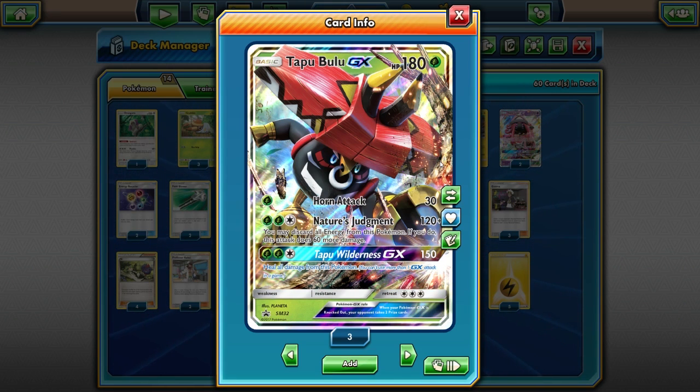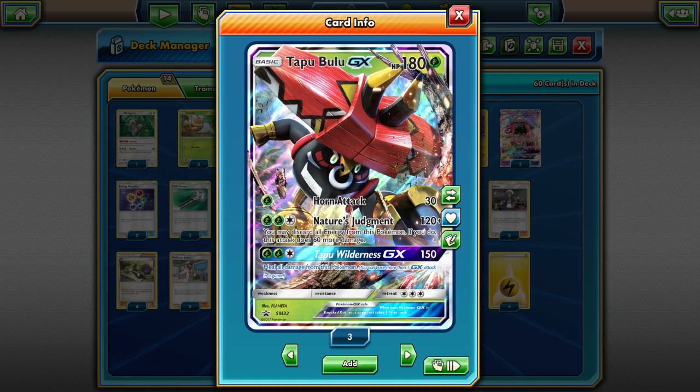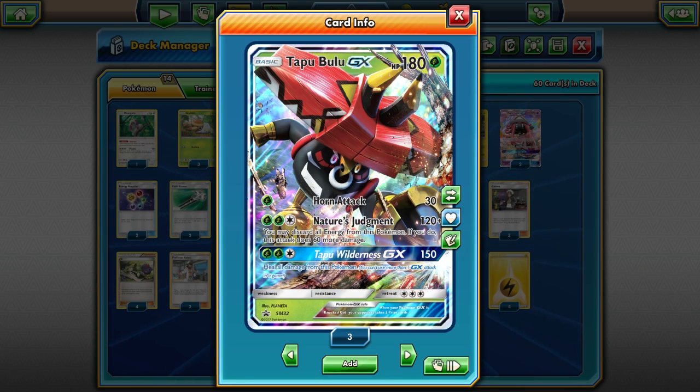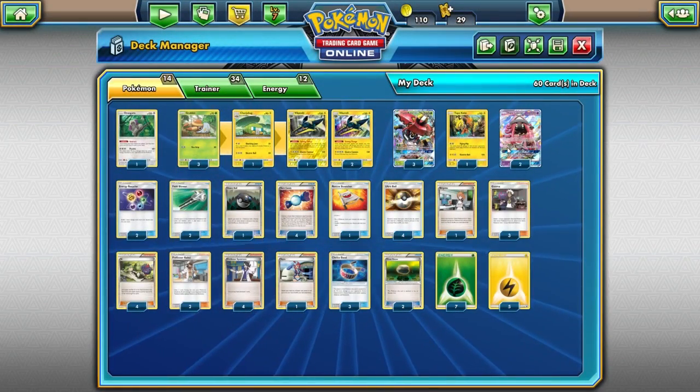We have Choice Band, Professor Kukui, and the baby Tapacoco promo to spread damage and set up knockouts — that's how we're taking KOs throughout the game. The GX attack is nothing to laugh at either: 150 damage and you heal all damage from Tapabulu. With a Choice Band you could take a cheap knockout on a Lele or a Volcanian and then heal all that damage off. In general, Tapabulu is incredibly strong in this deck.